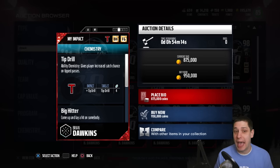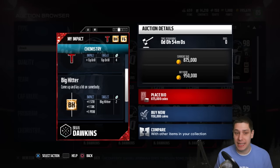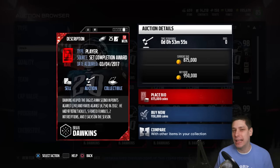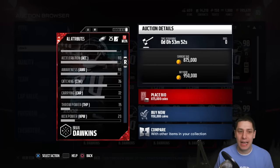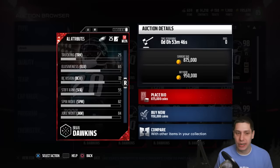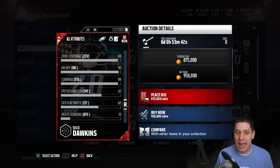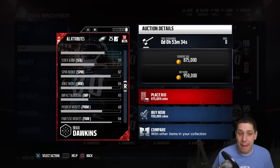The Tip Drill chemistry is great — if somebody throws the ball up and your guy tips it with the swat button, Dawkins is pretty much going to intercept it. Big Hitter increases tackling and hit power. I'm not too worried about strength personally. Overall it's a very good card, but some things it kind of lacks are the catching attributes.